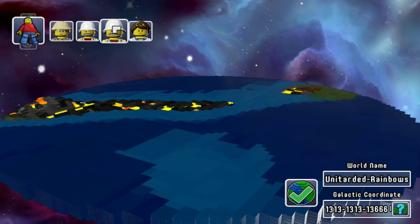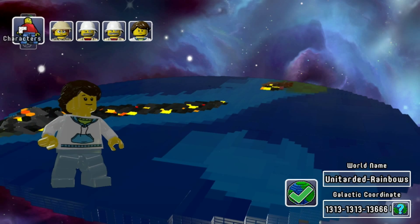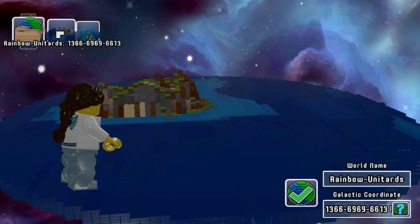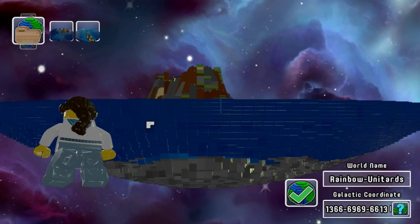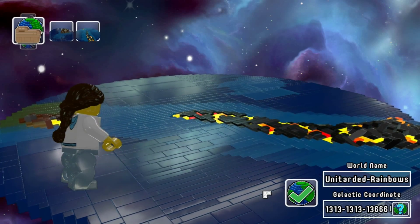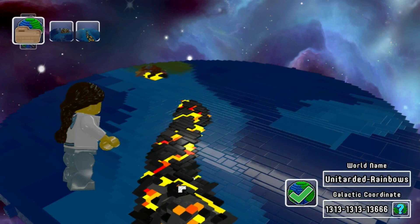So you start off with two characters and for some reason I now have four, which is cool. And I noticed in the 10 minutes you actually unlock things, but we'll get into that once we get into the world. So this was my first world. I put in 131313133666 to make the most unlucky evil world and it's pretty fitting. So let's hop into it, let's get this game going.